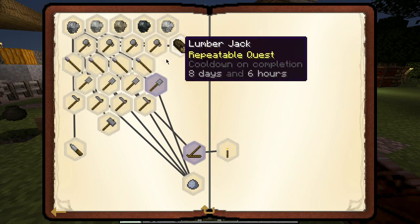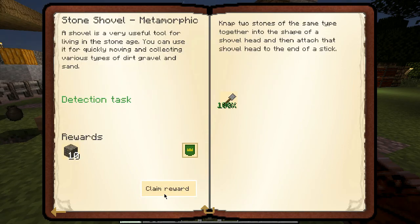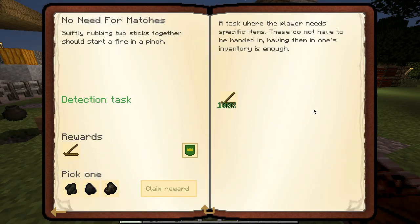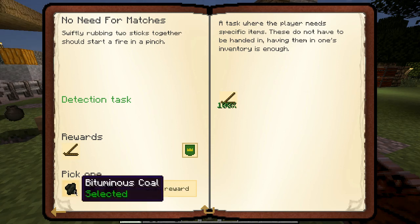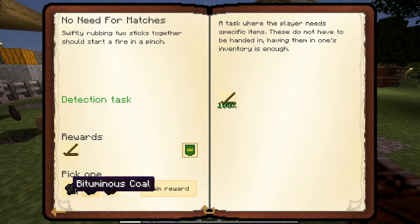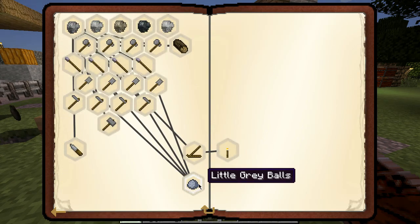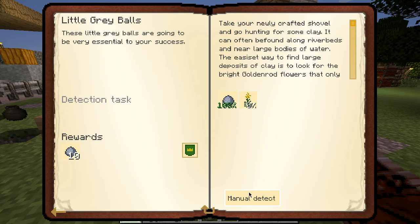Okay so this should be completed. And then even this is completed — no need for matches because I made this fire starter. What do I want? Cool — charcoal. I don't know what to pick. Let's just pick the middle one. Okay, that one's completed and I need five golden rod.